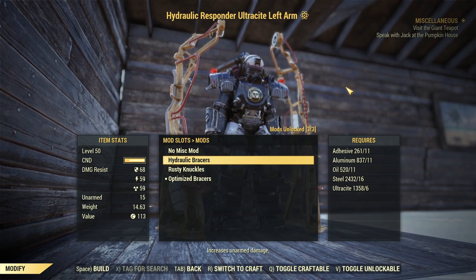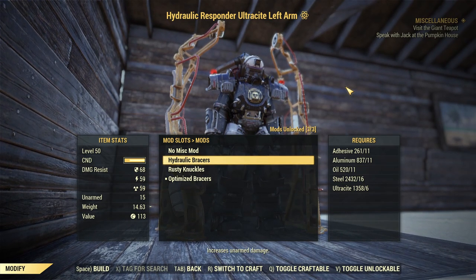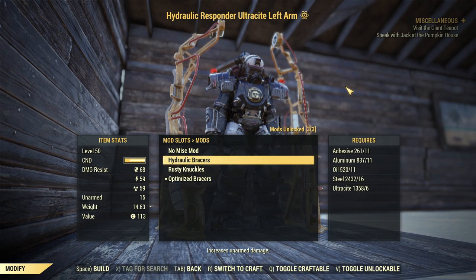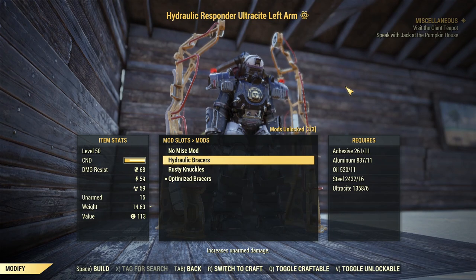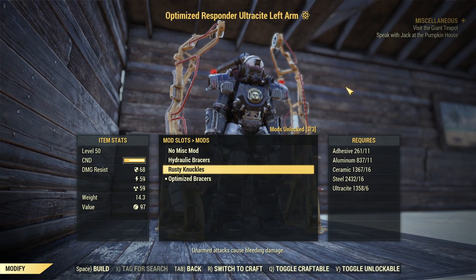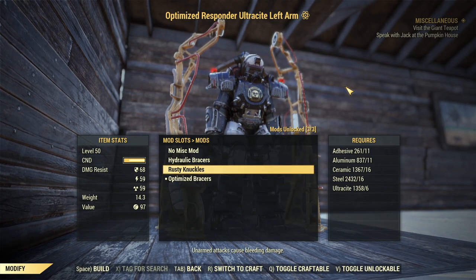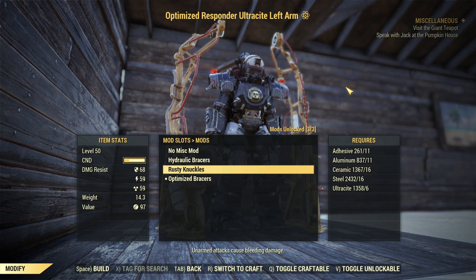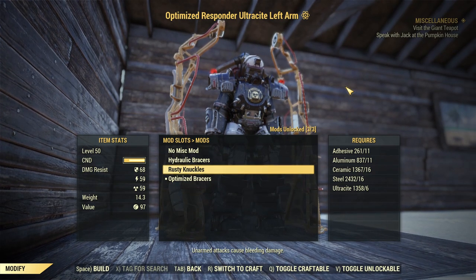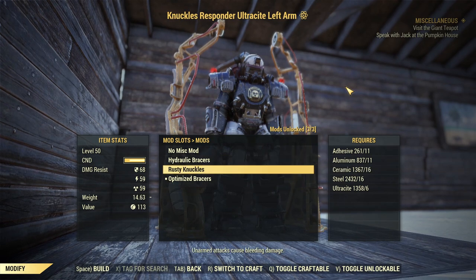For the arms, C-tier: Hydraulic Braces increases unarmed damage, but you go from almost no damage with your punch to still almost no damage. Rusty Knuckles adds slight bleeding damage that does almost nothing. So you go from almost nothing to a little bit more than almost nothing with those two mods.